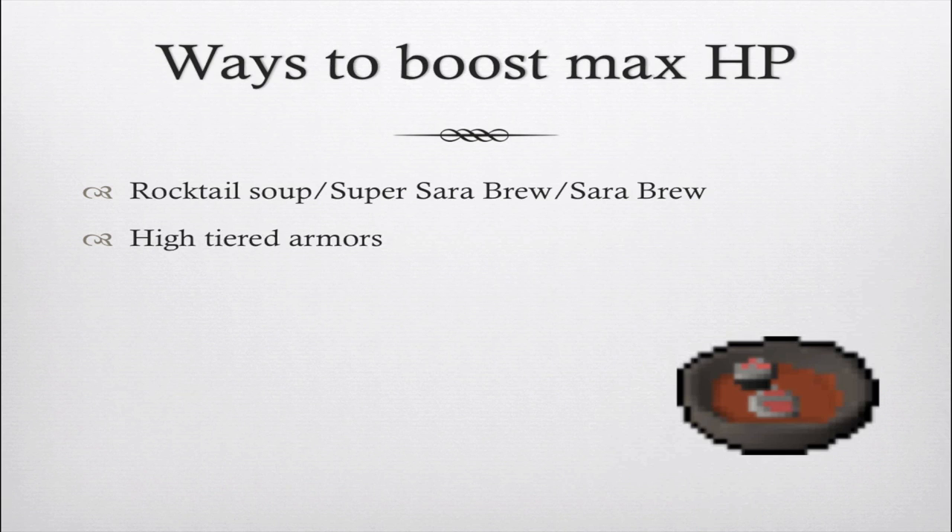Now, ways to boost your max HP: you want to make sure you've got more HP than Jad can hit. Rocktail Soup will boost it past your max HP, Cerebrews and Super Cerebrews will as well, and high-tier armors like Seasingers will also boost your max HP.